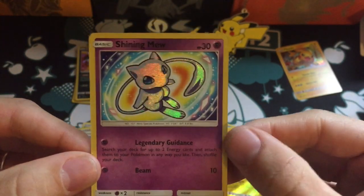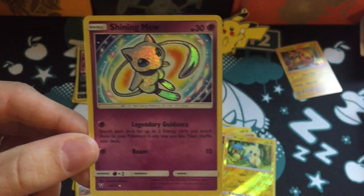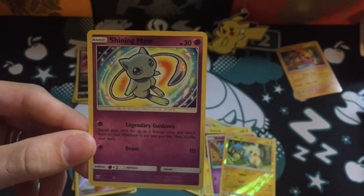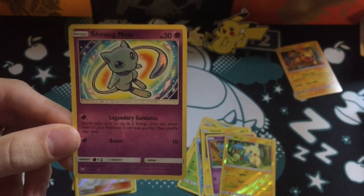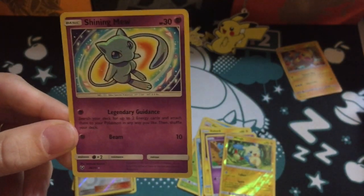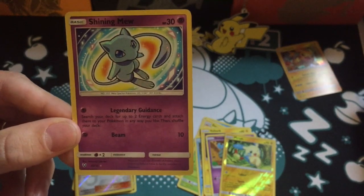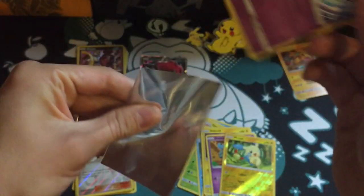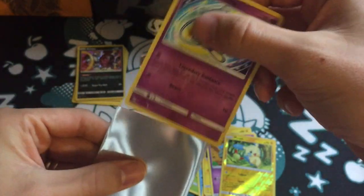And the rare is — yes, epic, absolutely epic — Shining Mew! Probably the card I wanted the most out of all the Shining cards. Also a Volcanion in there. A Shining Mew — so happy to get that! Now I just need to find the sleeves for the Shining collection.